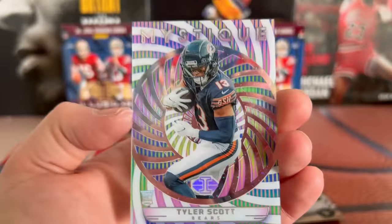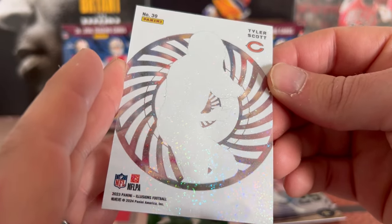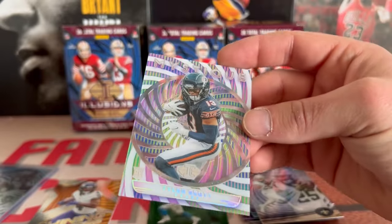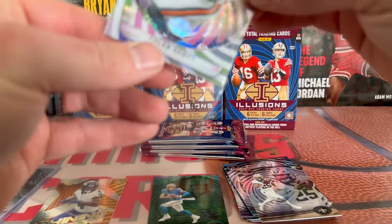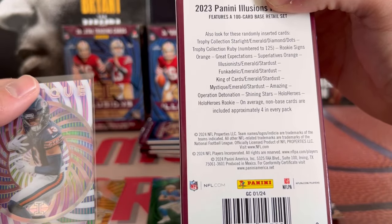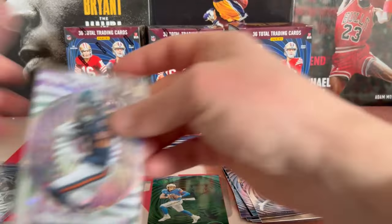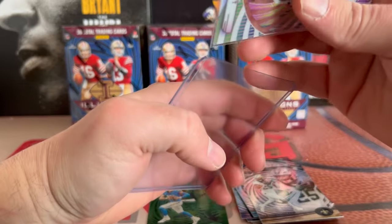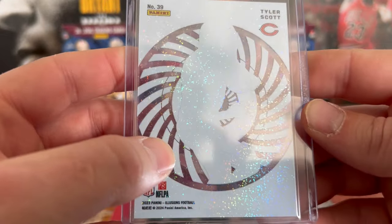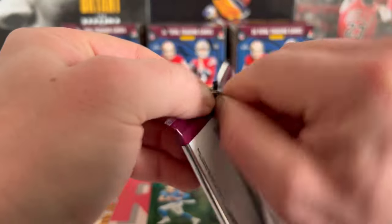We do have an acetate card right here — we got Tyler Scott on the Mystique. And that looks like dots — it's actually Stardust, okay, that's what that is. And it looks like it had a nasty print line on the back. All right, let's keep removing these packages.